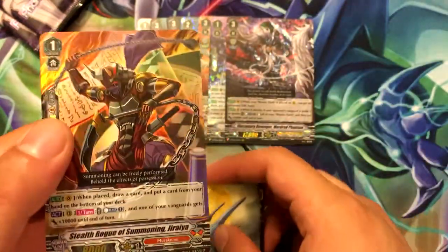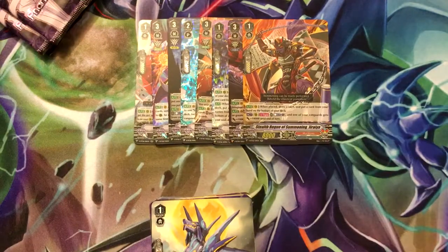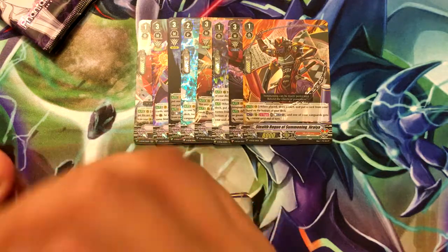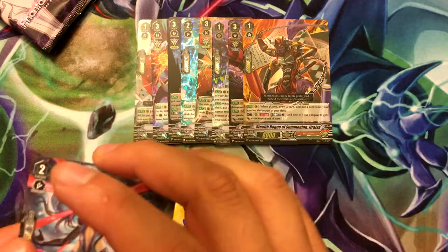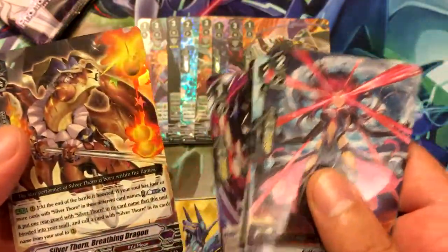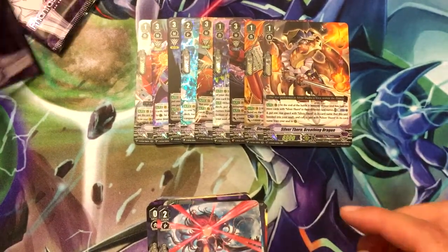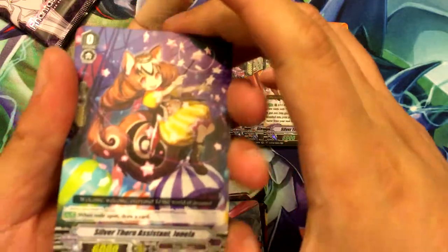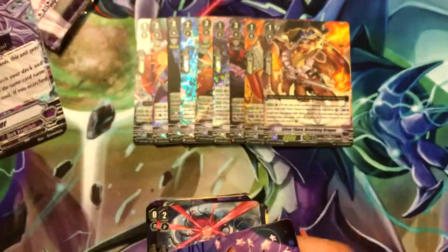Stealth Rogue of Summoning Jiraiya — I'm surprised this is not an expensive card because it's pretty much just a draw booster. You place it, draw a card, and it doesn't really need to be for a specific Murakumo card either. Silver Thorn Breathing Dragon — cool, I think this is my fourth one. Emblem Master, which I believe is the last triple rare.